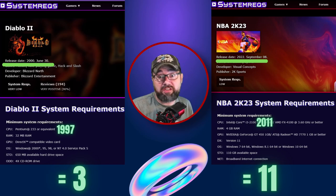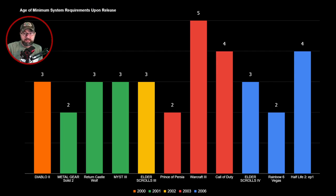Heading into the way-back machine, all the way to the year 2000 — the early days of PC gaming becoming super mainstream — you can see here that the average score these games got was about three: your system had to be around three years old. In some cases, like Metal Gear Solid 2, Prince of Persia, and Rainbow 6 Vegas, you could only have a system that was two years old. You had to be pretty recent back then.